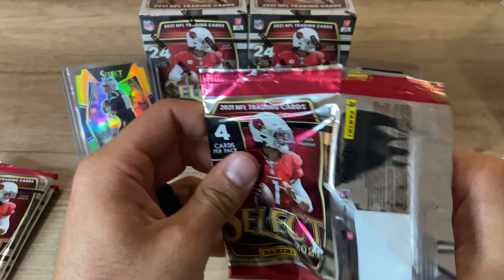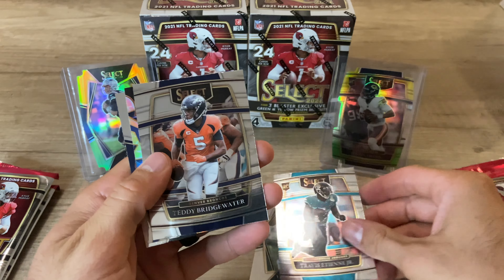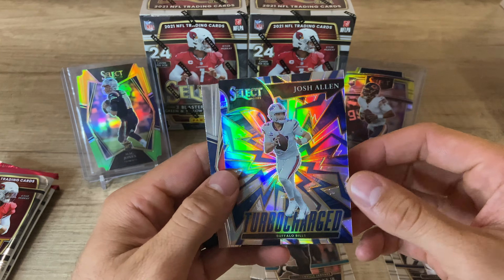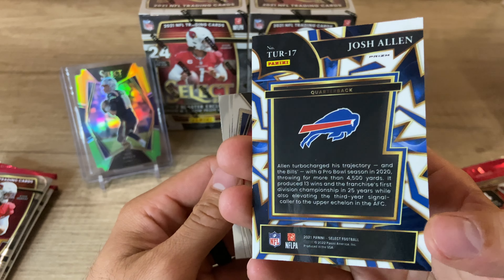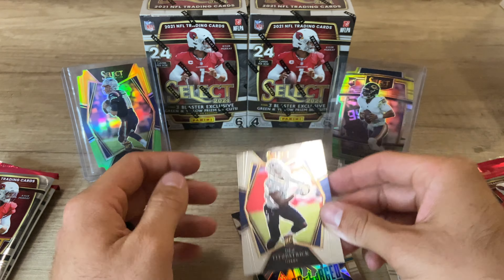Second pack: Travis Etienne Jr., Teddy Bridgewater, Josh Allen Turbocharged — that's pretty sweet, definitely a sweet card, I do like that — and Des Fitzpatrick.